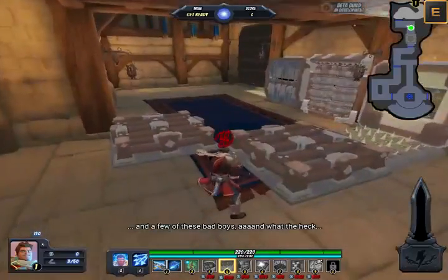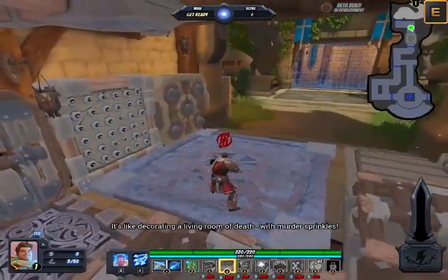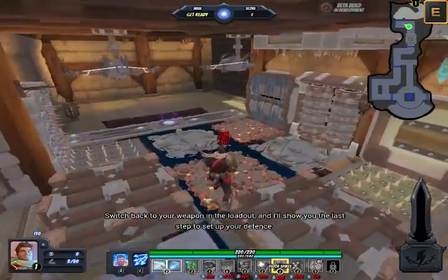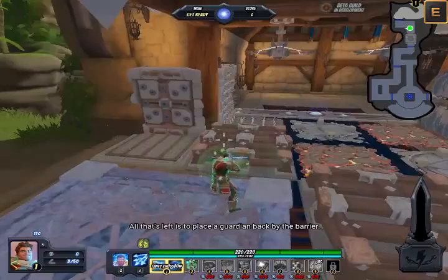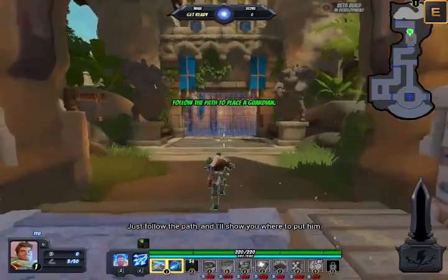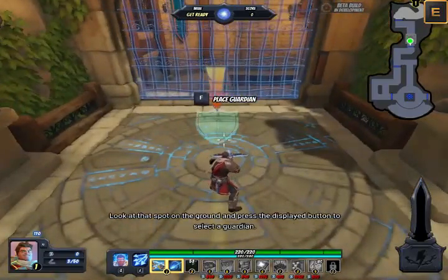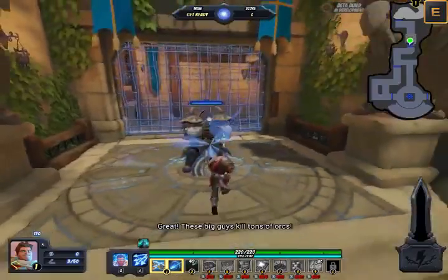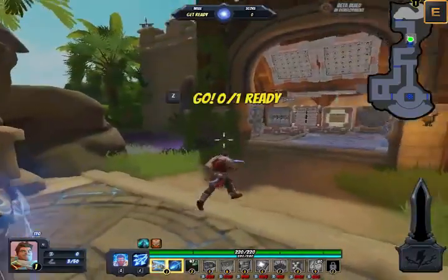Oh, and a few of these bad boys. It's like decorating a living room of death with murder sprinkles! Switch back to your weapon in the loadout. All that's left is to place a guardian back by the barrier — just follow the path and I'll show you where to put him. Look at that spot on the ground and press the displayed button.